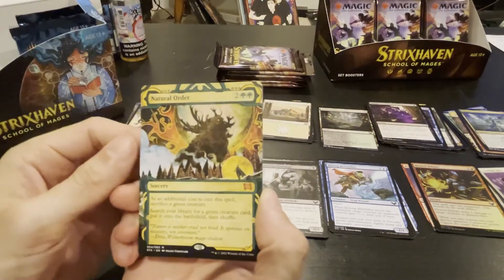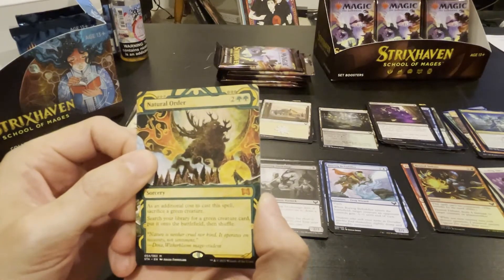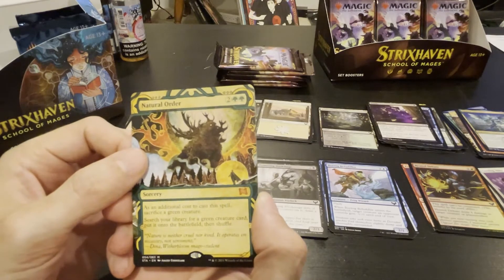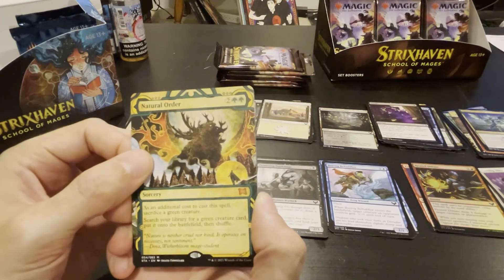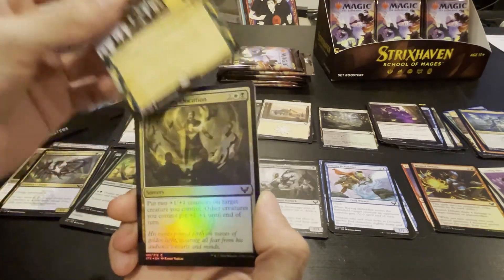Natural Order — as an additional cost, sacrifice a green creature; search your library for a green creature card, put it onto the battlefield, then shuffle. Wow — that's really good. You can do some really dumb combos with that — the Elder Gargaroth, dude.